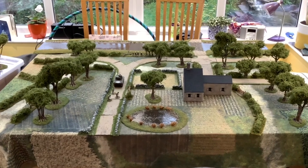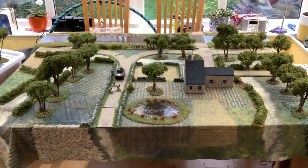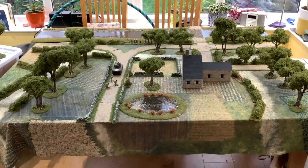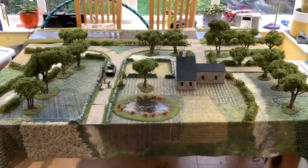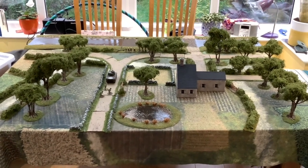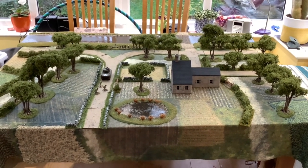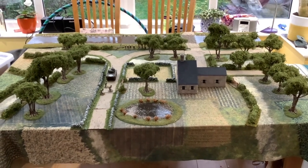I thought I'd do a little setup. The table's around about 5x4 with the board underneath, so it gives us a fair representation. This is for the rural set out — if you remember our previous videos looking at the three table scenarios for Opsilion: one being rural, one being the edge of the town, and one being the town. So this is a possible setup for the rural side.